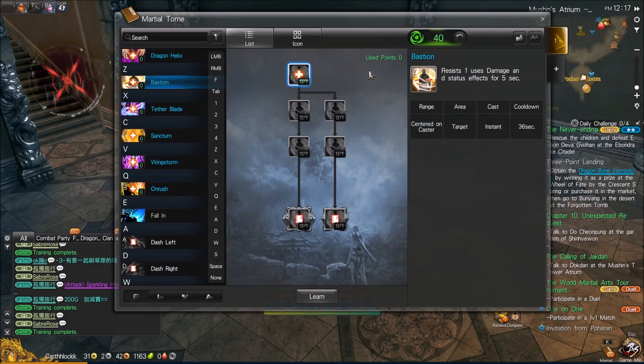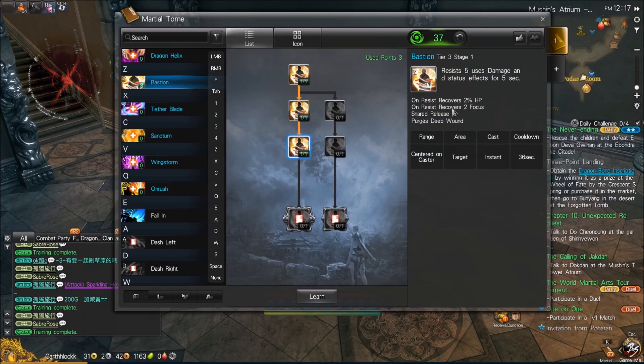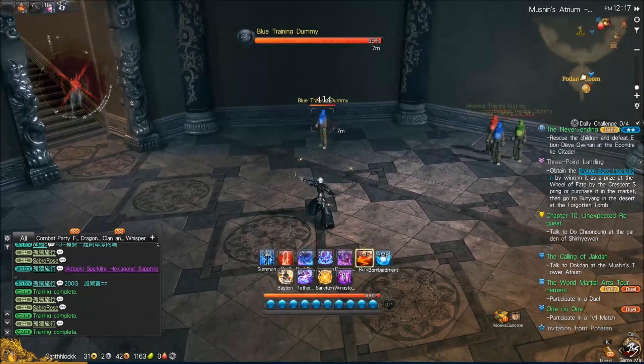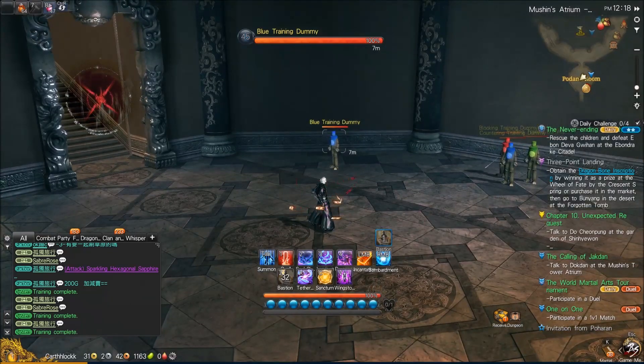Next is Z: Bastion. This is very similar to the Blade Dancer's Z. Untiered, it resists one use of damage for five seconds. We can see if we tier it up, it'll go to five resists. This tier is actually different on NA — on NA, it will instantly restore 5% HP and instantly restore 10 focus without needing to resist. On the right side, it changes to a shield for 20% of your HP for 10 seconds and gives you 5% HP instantly, along with 10 focus recovery when using Bastion Resist Airborne. When we activate Bastion, you get a couple different colored charms for five seconds, then they disappear.